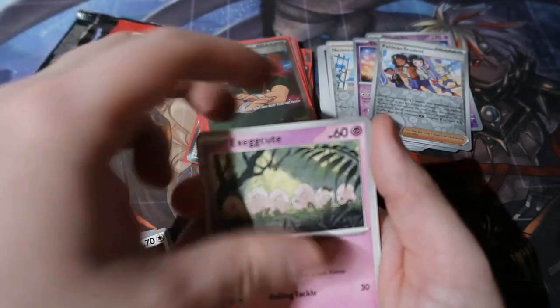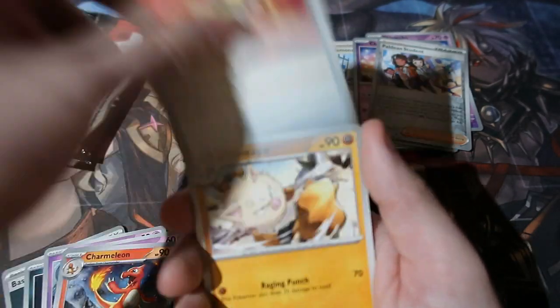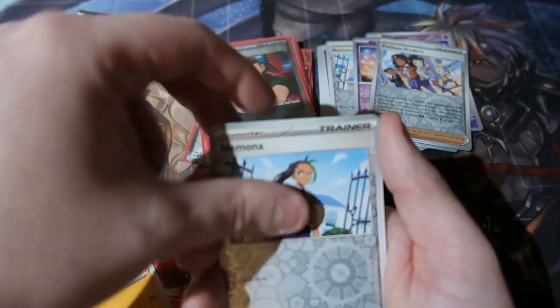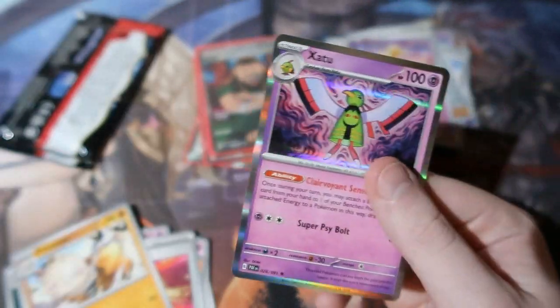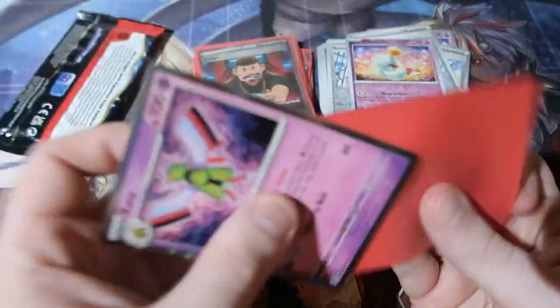Next pack: Mischief, Greedent, Garchomp, Exeggcute, Charmander, Ultra Ball, Primape, Natu, Cinccino, and a lovely holo rare. That's nice! Level up.